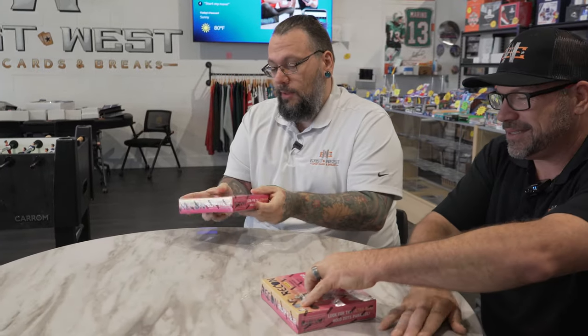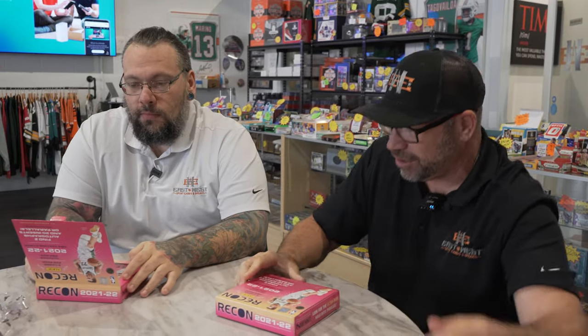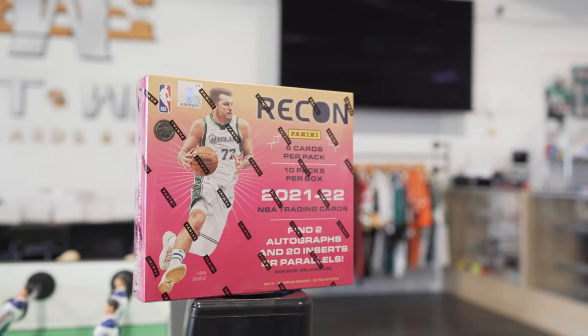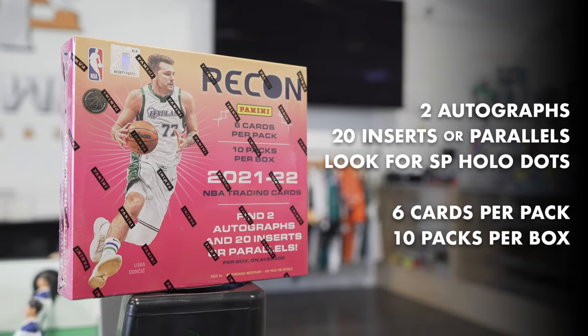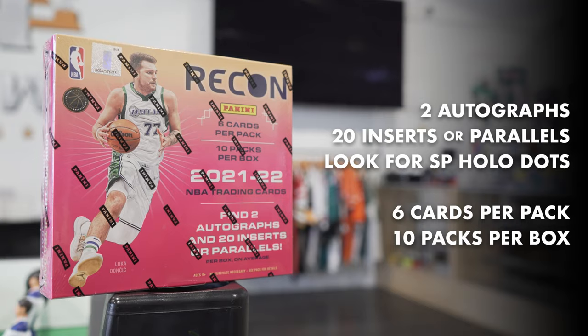You have your own box, I have my own box — there's not going to be that issue this time. You get to go first. We did take a look at the checklist on this a little bit. The cards do look like they've taken a step up this year; they are much better, much nicer. You will still love them if you love purple, but there are other colors incorporated. You get two autos per box, a healthy amount of parallels and inserts, no real case hits. There is an ultra rail dots parallel — I anticipate it's going to look similar to a disco, but let's see.